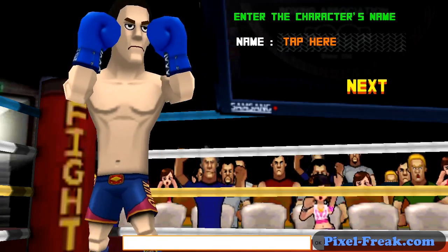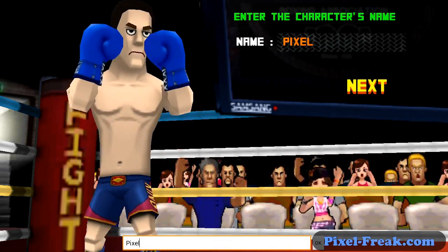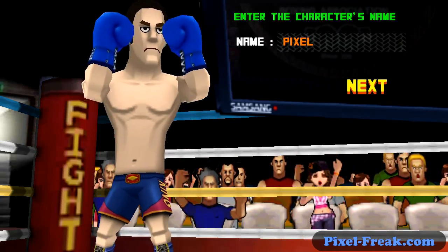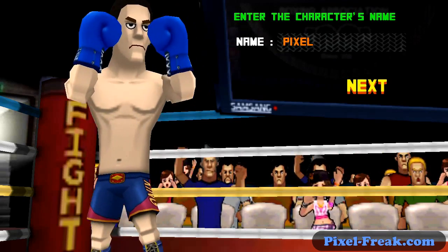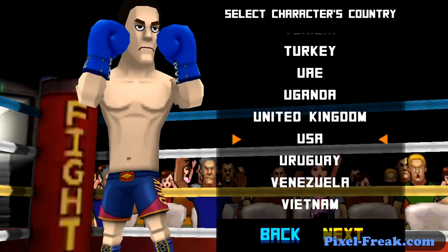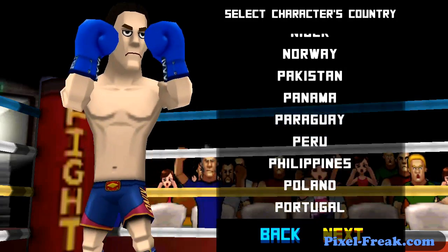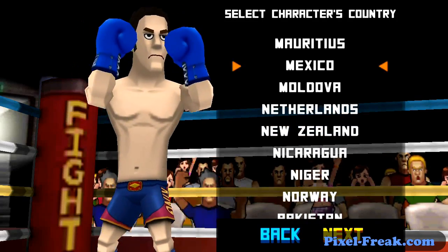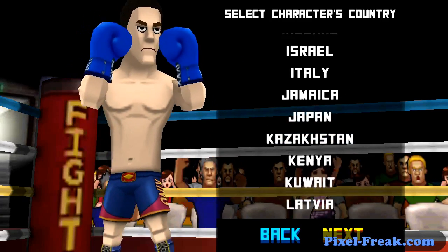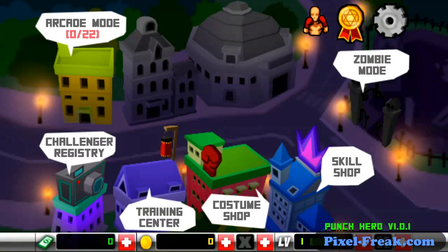So you start out and make your character's name — there's no virtual keyboard here because I have a physical keyboard on my tablet. Pixel with the blue gloves and no chest hair — very manly. You get your choice of countries. When I first started out I was from Venezuela, then I did one from USA, and now today I'm going to pick Japan. I'm Japanese today.